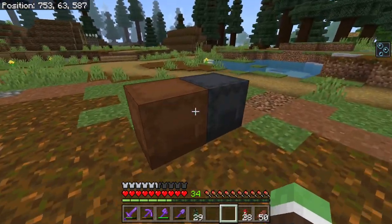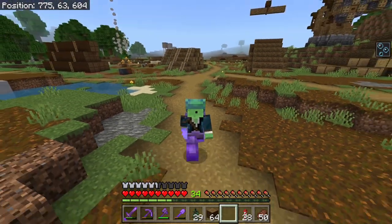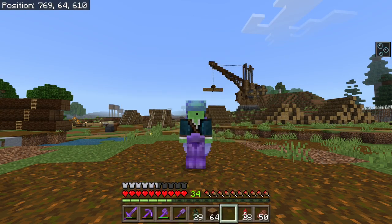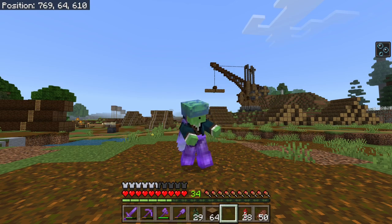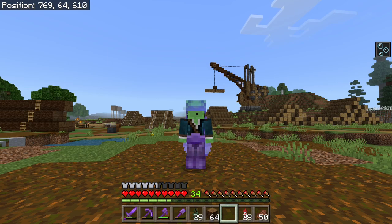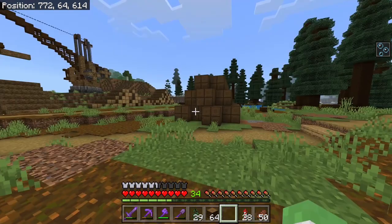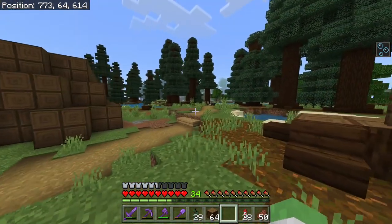Welcome back to another episode of our let's play in Minecraft. I'm Dallas and we are back in the logging camp. Microsoft's greatest achievement with Minecraft — adding emotes. Only about five to ten percent you can unlock in game; the rest you have to buy with real money. Welcome back to another Minecraft video where I'm complaining right off the bat.